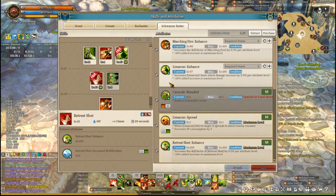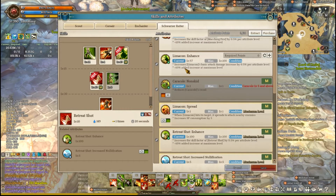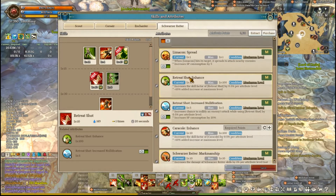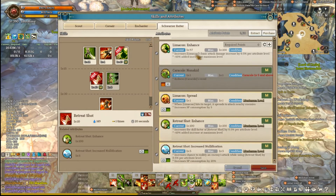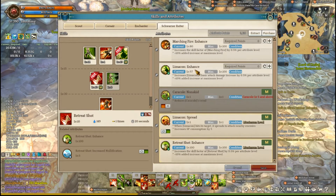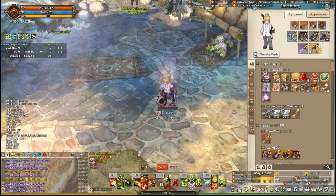For Attributes, having 50 or 60 in all Attributes is definitely what you want to do first. But once you get enough Attribute Points, you definitely want to max Retreating Shot, and then max Limicon — I'm pretty close to maxing Limicon. Then I would max Marching Fire, and then probably max something in the Enchanter area. And that's it for skills.